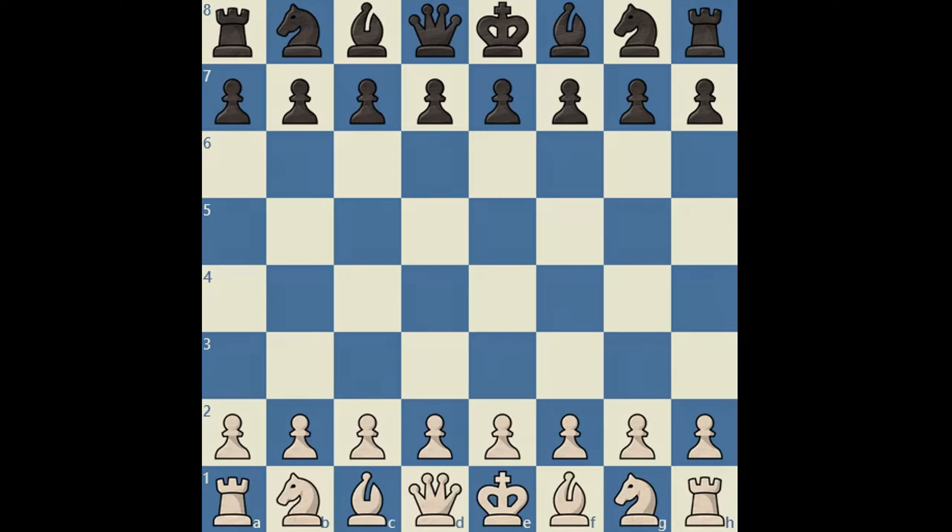Hi everyone. If you are an attacking-minded player and want to force your opponent to play a boring and defensive game, then look no further than the Smith-Morra Gambit. This 1972 correspondence game between Roselli and Tereschenko is an instructional masterpiece of the Smith-Morra. Let's look at it.